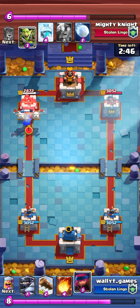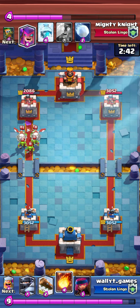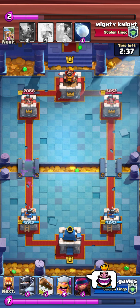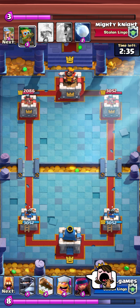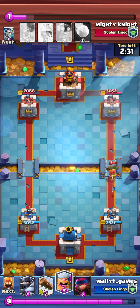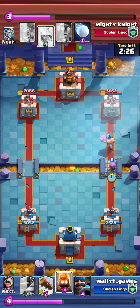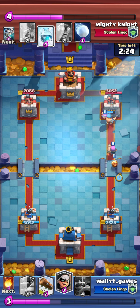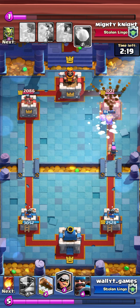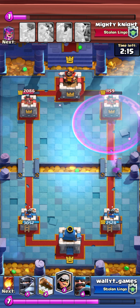I went ahead with a bandit at the bridge and he defended it with skeleton dragons and a goblin gang, which is weird. So I went ahead and fireballed all that, and he put the mother witch down at the same time — so I got great fireball value and now he has no elixir. I decided not to defend the goblin barrel and instead put a lumberjack down with a firecracker behind it and a fire spirit.